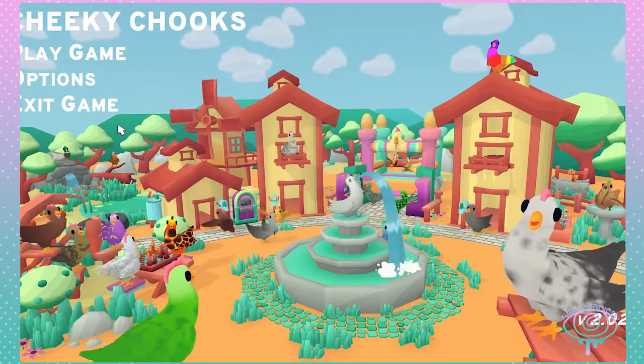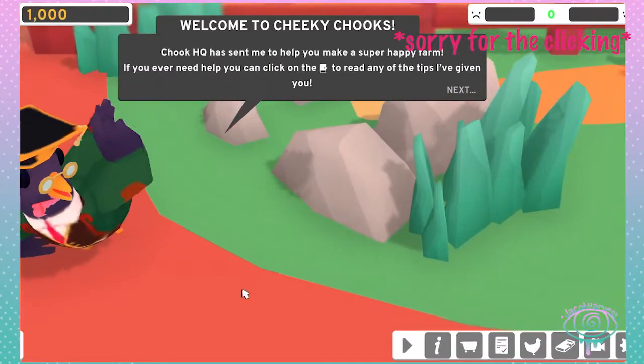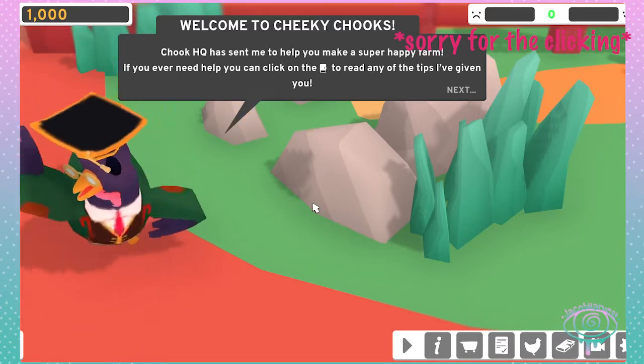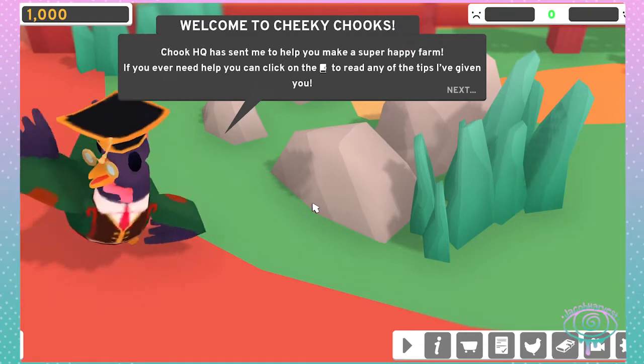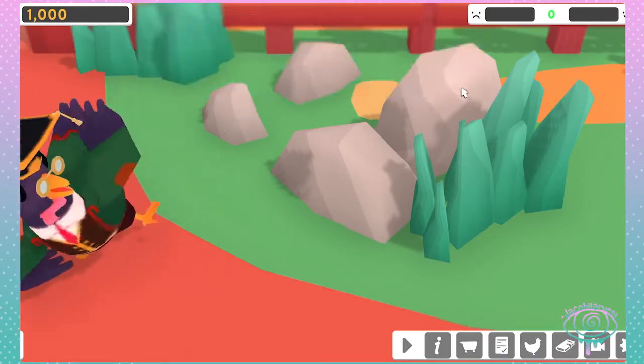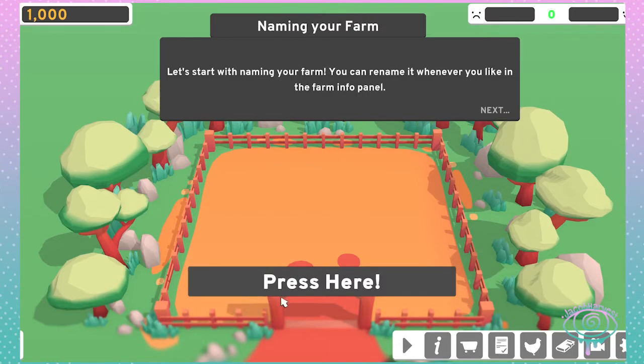Hey guys, today we're playing Cheeky Chooks, so let's get into a new game. Chook HQ has sent me here to help make you a happy farm. If you ever need help, you can click on the book and read any tips. Use WASD to click and drag the camera, Q and E to rotate, and scroll wheel or tap two fingers to zoom. How do I type things?